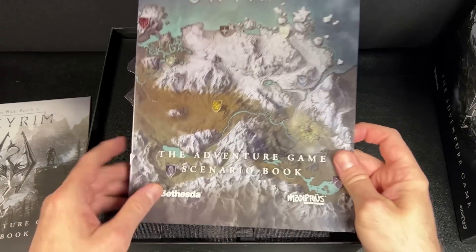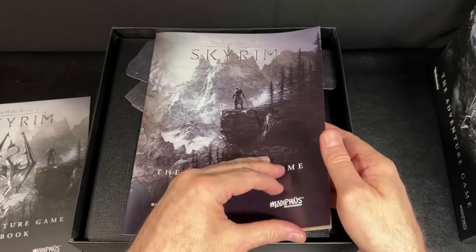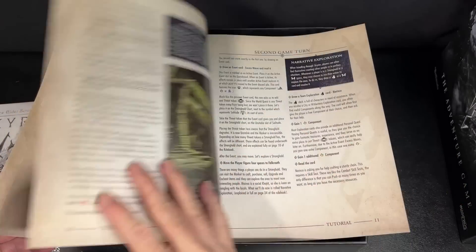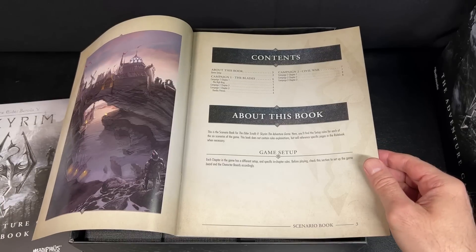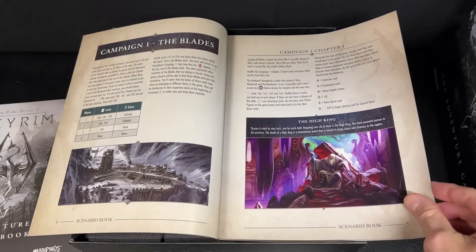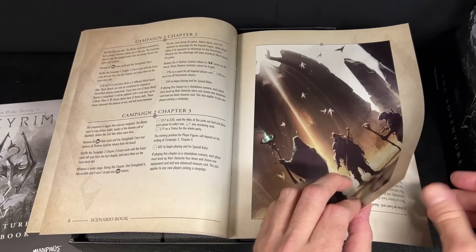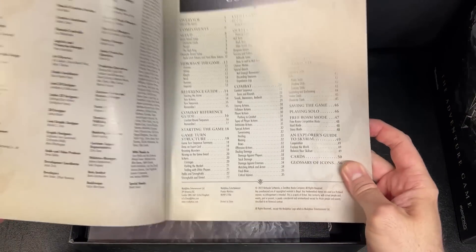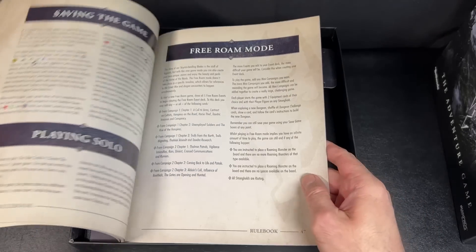Here we have our scenario book — pretty thin for an unlimited number of plays. We have the tutorial, and I've watched a playthrough of it; it seems okay. I like that you can learn the game while playing it. We have Campaign One: The Blades, and Campaign Two: The Civil War. The civil war story in Skyrim has just never appealed to me — I don't like political fantasy, I like questing fantasy. So I know there is a free-form questing mode, and that is probably the way I will play most often.